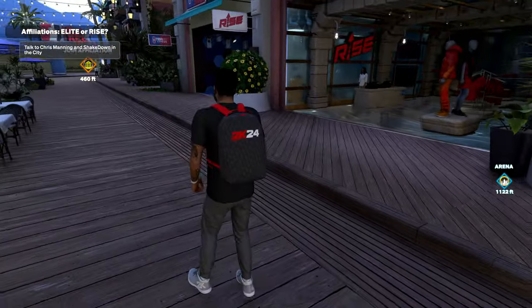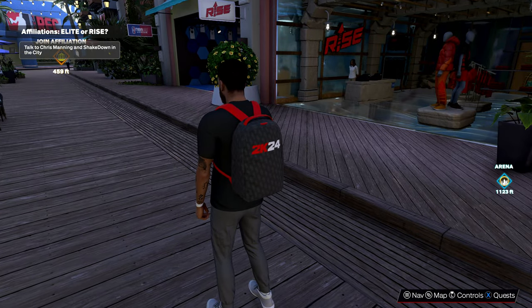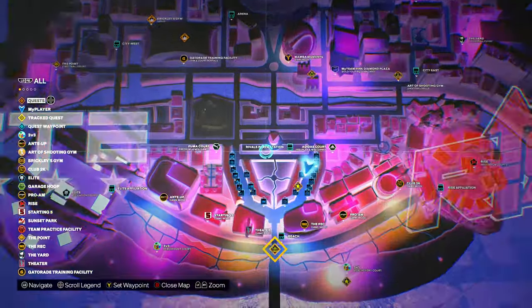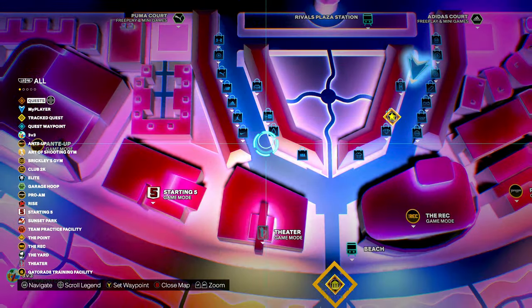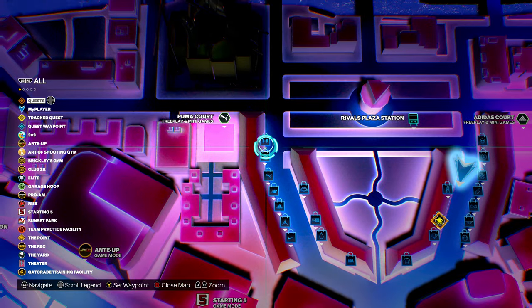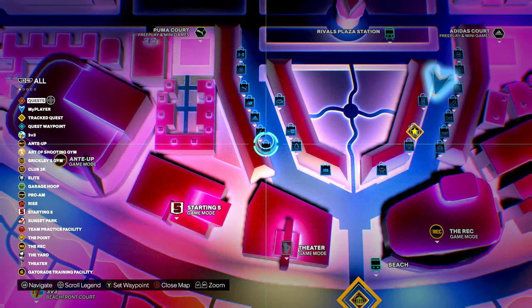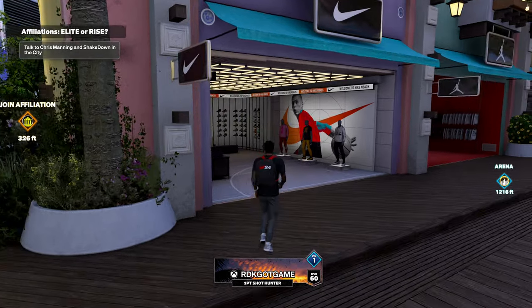If you are looking for current gen — Xbox One, PS4 — I will have a video on that as well, make sure you check it out. So if you're on next gen, go ahead and press the button to pull up the map. As you can see, there are multiple stores where you can buy shoes: Nike, Jordan, Adidas, New Balance, Puma, Under Armor, and Converse. I'm gonna go ahead to Nike.